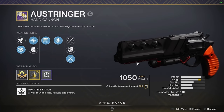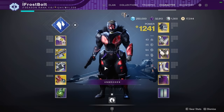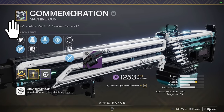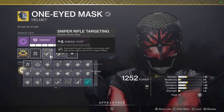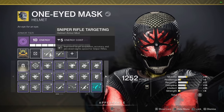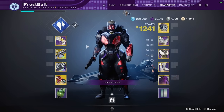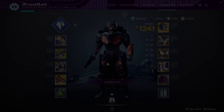I'm using the Ostrander as my primary — a nice 140 RPM hand cannon. I've got the Commemoration machine gun, a little Hammerhead replacement — we can make a video about that one in the future. I've got the One-Eyed Mask as my crutch. Also very important: I'm running double sniper rifle targeting so I can replicate the snapshot effect on this sniper rifle. The rest of the perks and mods are Charge of Light, and I'm using Stasis. I hope you guys enjoy the gameplay — let's get into it.